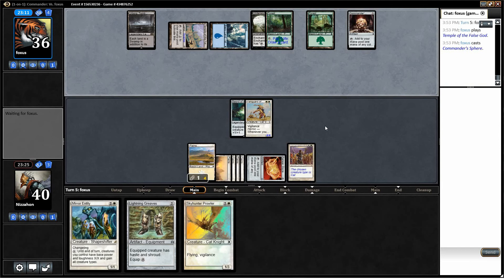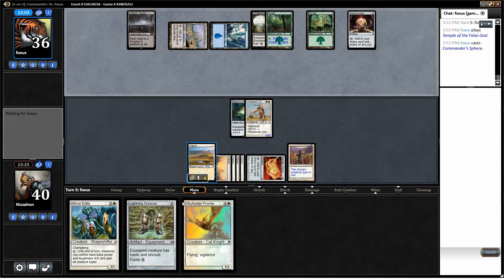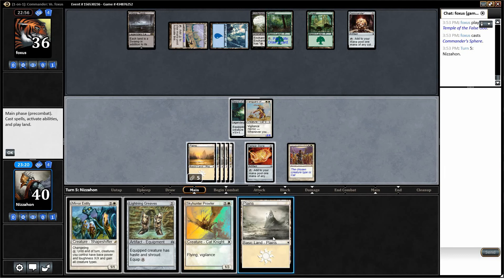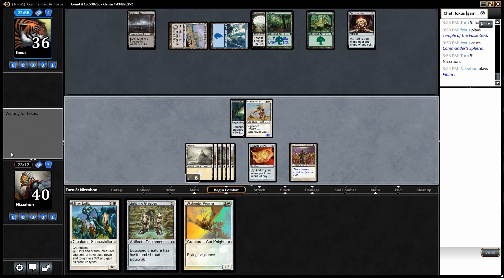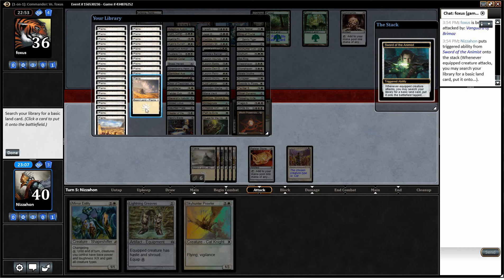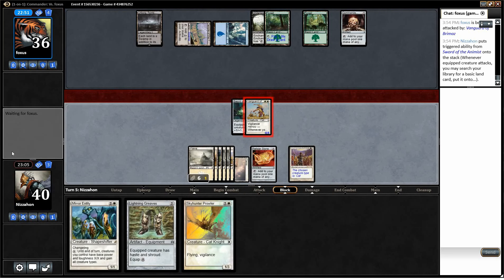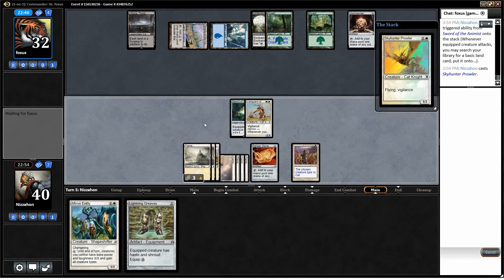Commander's Sphere — he's doing a lot of setup over there, it's a little scary. We can only play Raksha next turn if we draw Plains, by the way, so if we don't, it's not even an option. We did draw the Plains. I think I'm going to swing first and see if it draws anything out. We will grab Plains, taking our opponent down to 32. I'm going to play the Greaves and Skyhunter Prowler — I'll play the Prowler first. Looks like it sticks, and then we'll play Lightning Greaves.